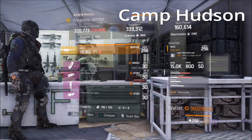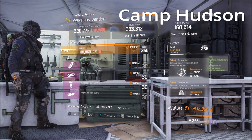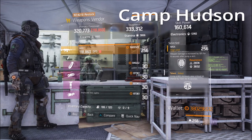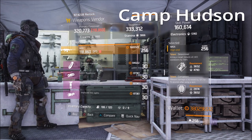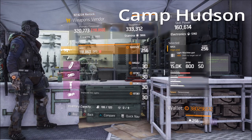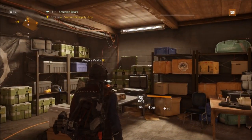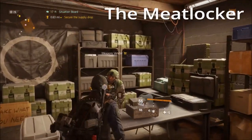Down at Camp Hudson, there's an MG5 for sale with 12% damage to targets out of cover — not too bad. It has Determined, Competent, and Adept. If you're running a skill build and you love LMGs, I would absolutely pick this up.